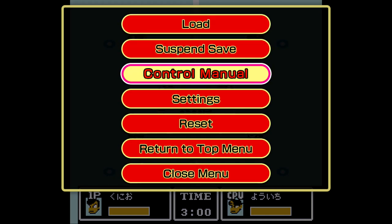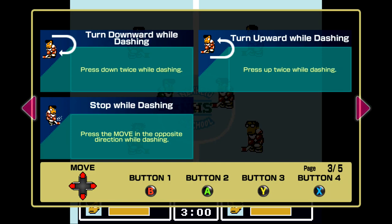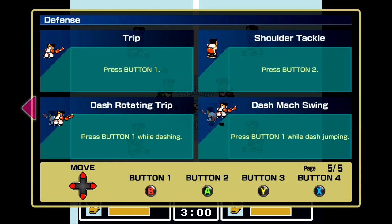Make sure you start up the game by hitting play. Once you are actually in the game, hit start and go to control manual. Just flip through every single page — there should be a total of five. Once you get to the last one, you should be good for the achievement. There it is. It's going to be for 100 gamerscore.